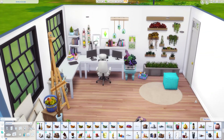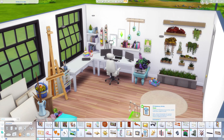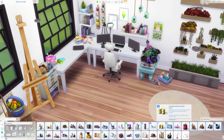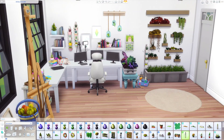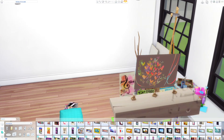One thing I really love is plants, and that's why I put in a succulent wall and several plants in the corner of the room. I even got the Nifty Knitting stuff pack for this collab because I really wanted the beautiful hanging plants in my office.